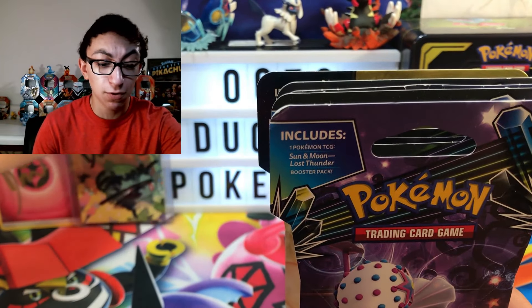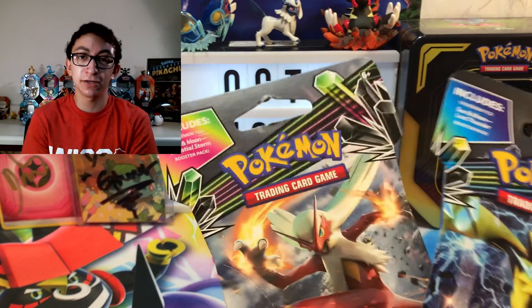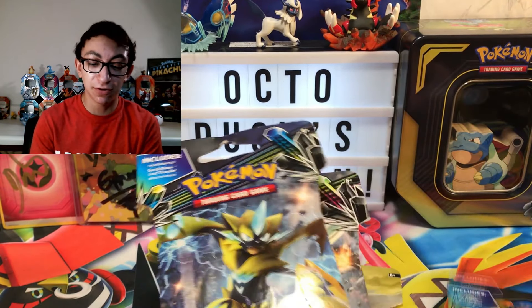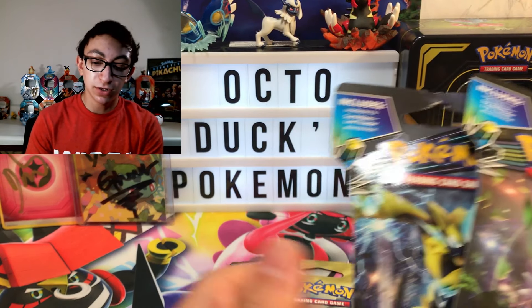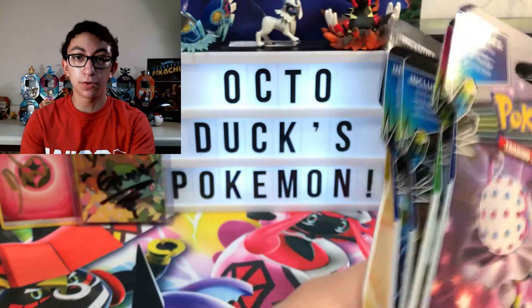My dad helped me pick out one of these packs — it was the Lost Thunder. The Unbroken Bonds with the Charizard and Reshiram, I just said pick a rack, because he was like, I'm not gonna do this anymore, I always get the worst pulls. I'm like, yeah, I know Dad, I'm sorry, that's just how it is. But what can you do? The pack order is: Lost Thunder, Celestial Storm, Lost Thunder, Lost Thunder, and then Unbroken Bonds.